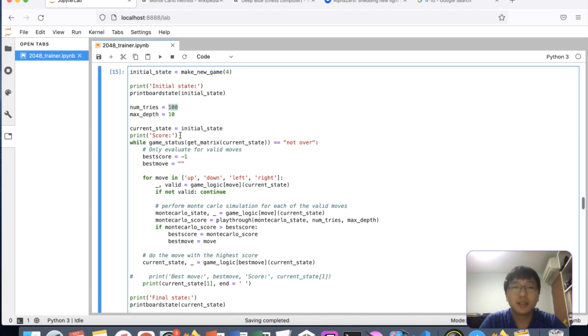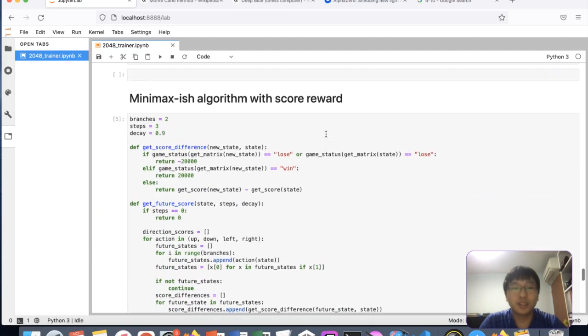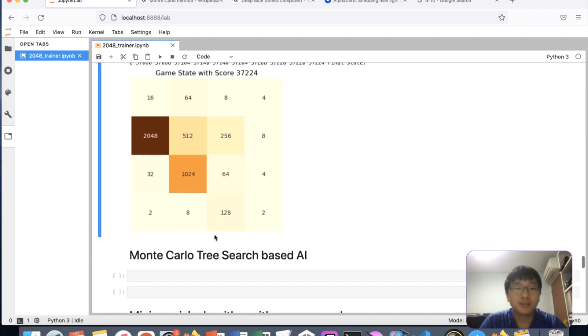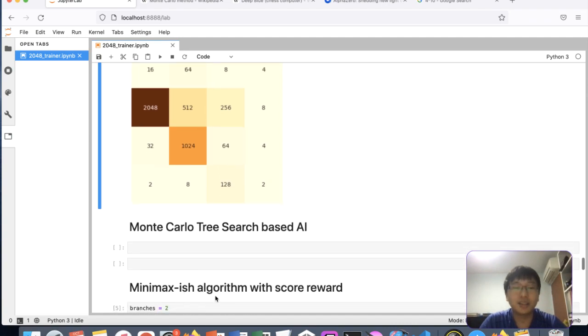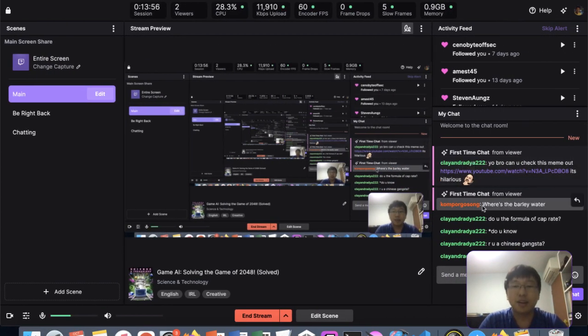I'll probably release this on my GitHub soon — I'll try to solve 8192 first then release it. I'm quite pleased with this. The next thing I'll do is a Monte Carlo Tree Search based AI. A friend had an idea to use minimax but it was quite hard to get working for this game. Thanks so much for viewing — I'll catch you next time!